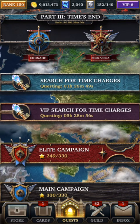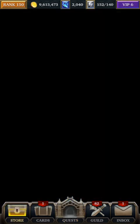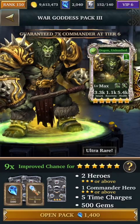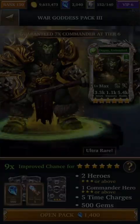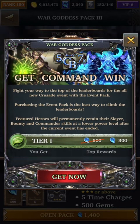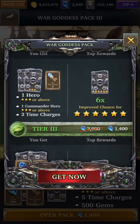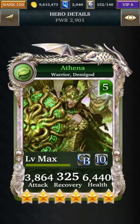Let me talk about the units that are available for this event. If you go to the feature packs, the first one is going to be Athena — so the feature unit is Athena. As you purchase the packs, you can also have a chance to get Doujin as well, so if you don't have him, that's an opportunity to get him. In Tier 1 and Tier 2 there are no guarantees, but it increases the chances of receiving a legendary unit.